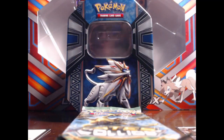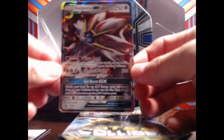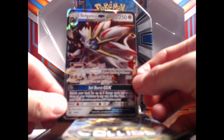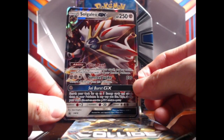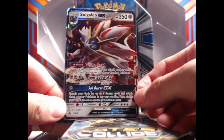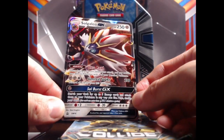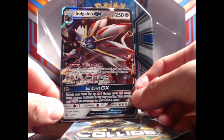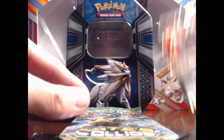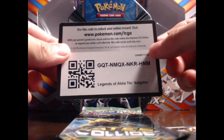Alright guys, we got these packs out and the Solgaleo GX card. Let's have a look at it — it's got Ultra Road, Sunsteel Strike, and Solburst GX. Nice colors on there, I do like this Pokemon, very very neat indeed. And here's the code — I'll be giving away the code.